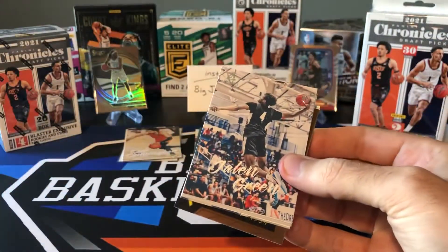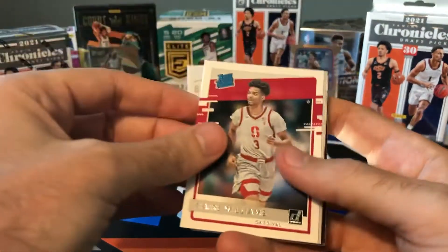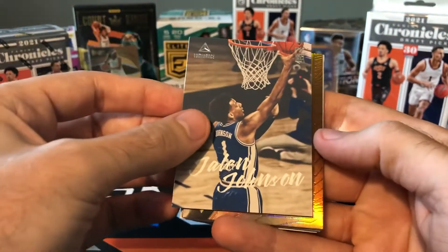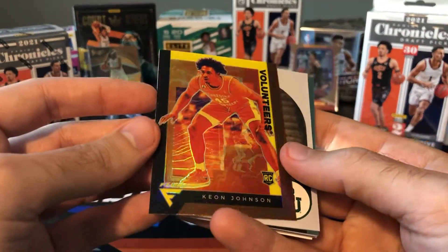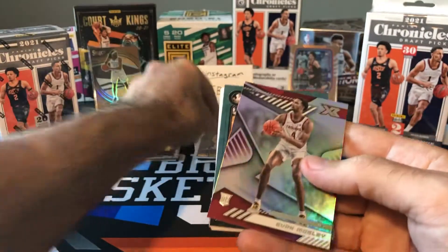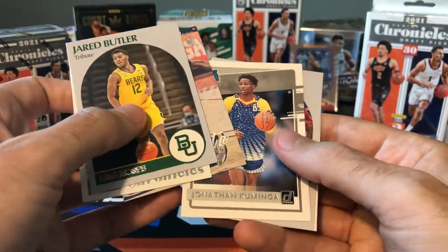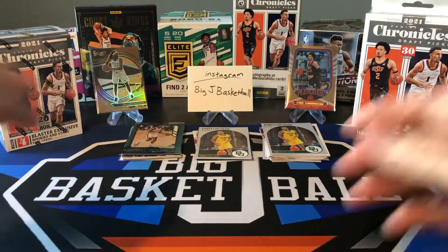Let's do Fat Pack number two. Right off the bat, I think we got a Bronze Flux in here. Jalen Green Luminance — love the photo on that one. Zaire Williams, Chris Duarte — another guy that's off to a pretty good start. Moses Moody, who I don't think has played yet. Jalen Johnson. Let's see who our Flux is — Keon Johnson. Not the best player, but I really like the way these Bronze Chrome cards look, so we'll throw that in the hit stack. Jared Butler — that's the Bronze. Another Evan Mobley XR — I don't like the design of that XR. Scotty Barnes, another guy who's having a really good start. Jared Butler again, Kai Jones, Nimiya Skueta, Kaminga, Isaiah Jackson, and Ayo Dosunmu. That's going to do it for our Fat Packs.